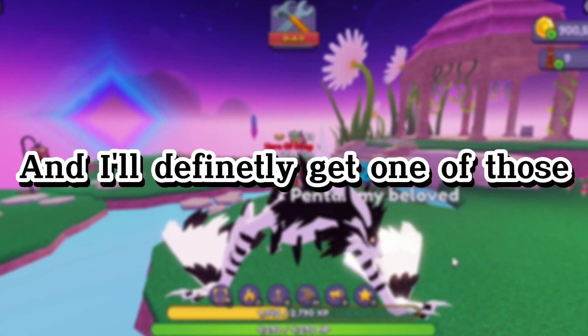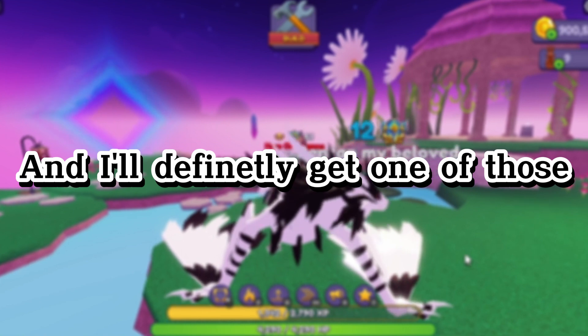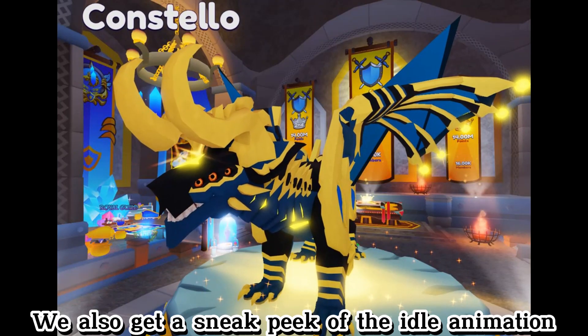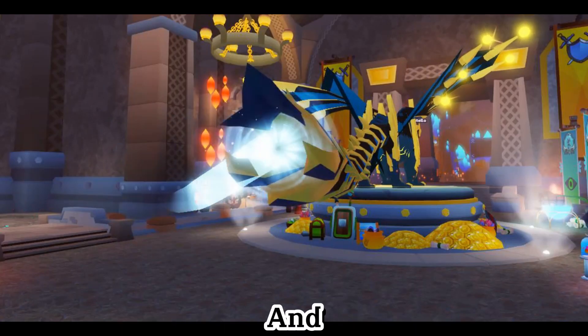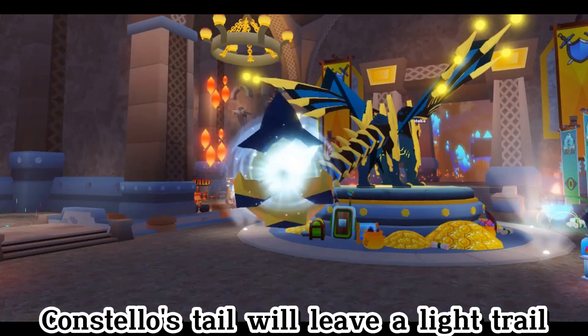Constello just looks so majestic, and I will definitely get one of those. We also get some sneak peeks of the idle animation, and I just realized Constello has six eyes. We also get a short animation of it still, and from here we can see that Constello's tail will leave a light trail.